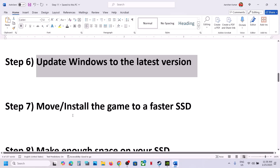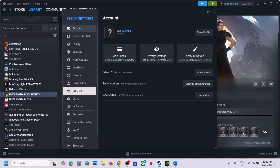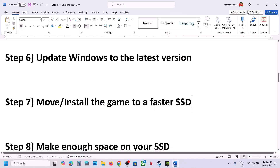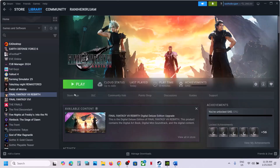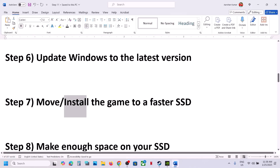The next step is to move or install the game to a faster SSD. If the game is installed on an HDD, try installing it to an SSD. Go to Steam, click Steam, go to Settings, then Storage, and find the game in the list. If you have an external SSD connected or the game is on an external hard drive, move it to an SSD or the C drive. This has worked for many players. If that doesn't work, uninstall the game and reinstall it to an SSD.